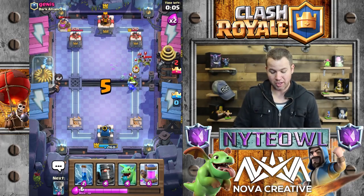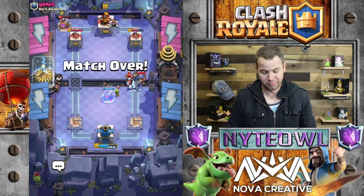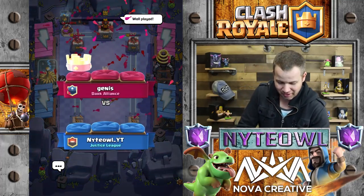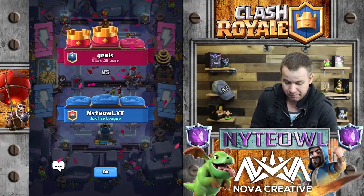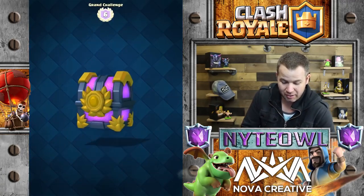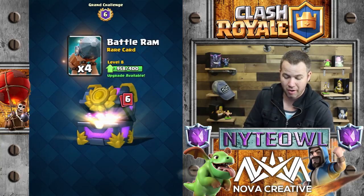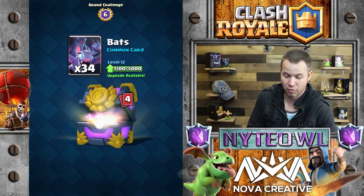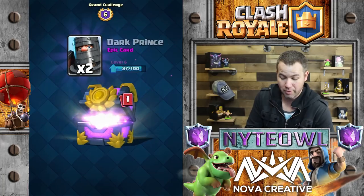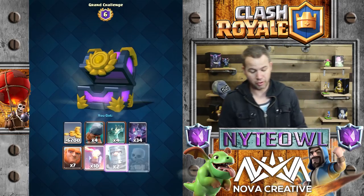Wow, that was absolutely the worst battle you guys have ever seen. Let's go elixir collector defensively - good move, well played. I don't even know if I touched that tower. Gosh dang it. Let's open this grand challenge chest. Perfect - battle ram, tombstone, bats, giant - actually excited about that one. Inferno tower - epic! Dark prince - actually good. No skeletons though.